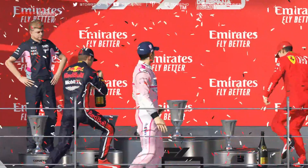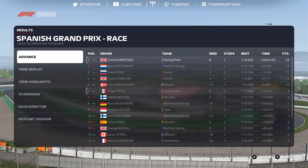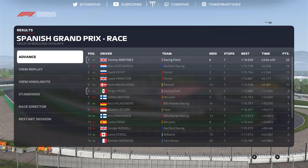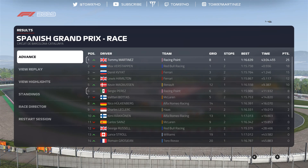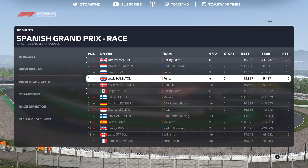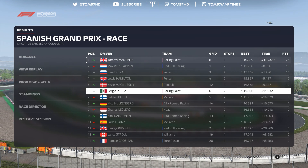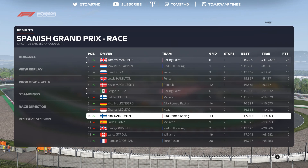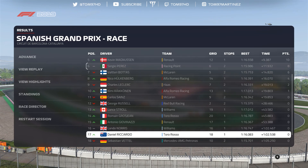Further down the grid: Pierre Gasly is P11, Kevin Magnussen P12, then both Alfa Romeos of Kimi Raikkonen and Hulkenberg on row seven. Alex Albon is P15 ahead of Lando Norris P16, with the Williams cars having taken a big step back. Antonio Giovinazzi is P17 in the Renault ahead of Daniel Ricciardo, with Lance Stroll and Romain Grosjean at the back. That's your grid for the Spanish Grand Prix — now we try to turn things around in the race.